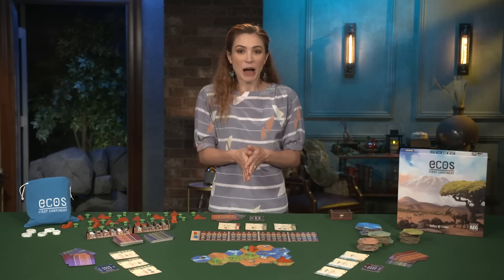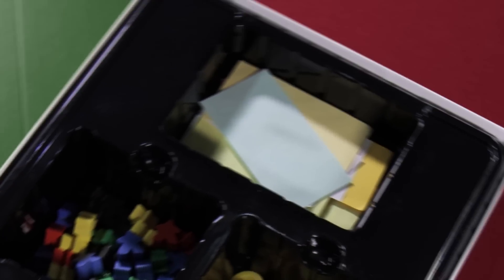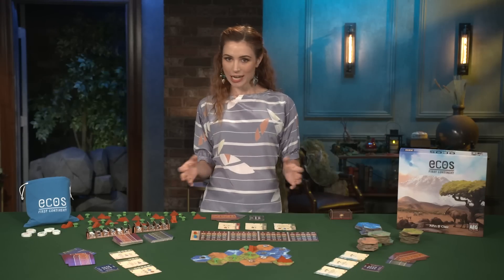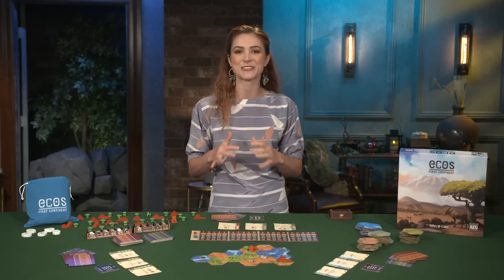We're forming landscapes and populating them with animals! That's right, it's ECO's First Continent from AEG. This world-building creation competition pits two to six players against one another in an epic battle to manifest a new continent.